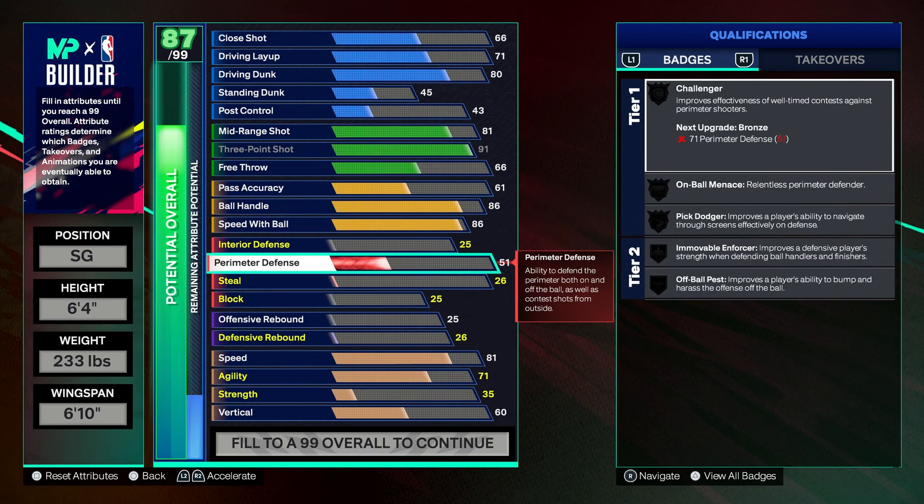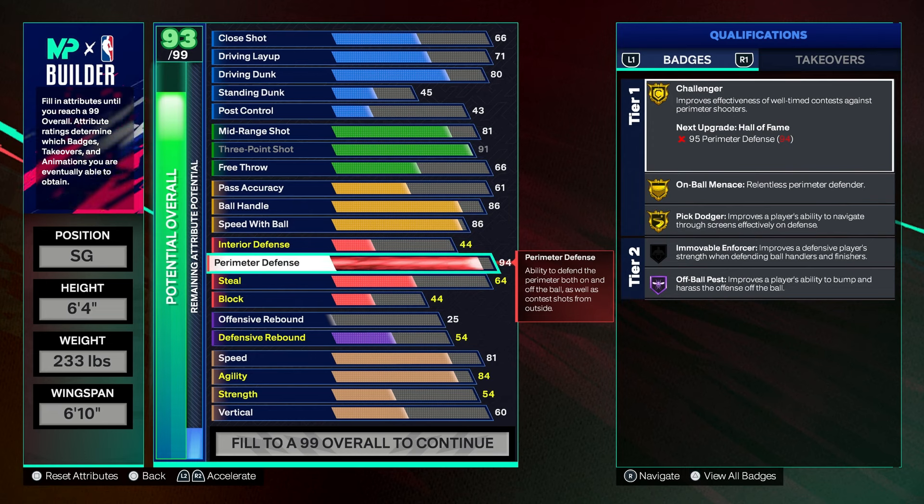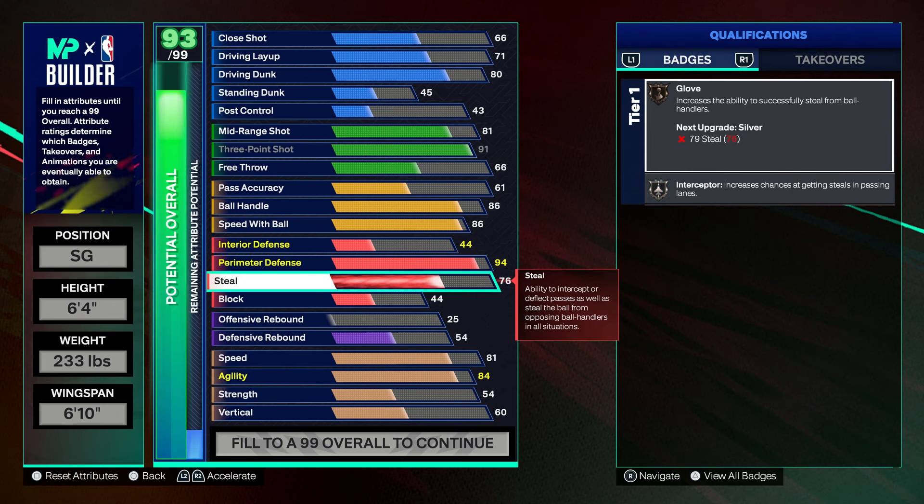This is what makes this build very, very good: the perimeter defense is gonna be a 94. You're gonna get a ton of stops — you get Gold Challenger, Gold Emblem, Gold Pick Dodger. You also get an 85 steal, which is gonna be very good. You guys get Silver Glove and Gold Interceptor.